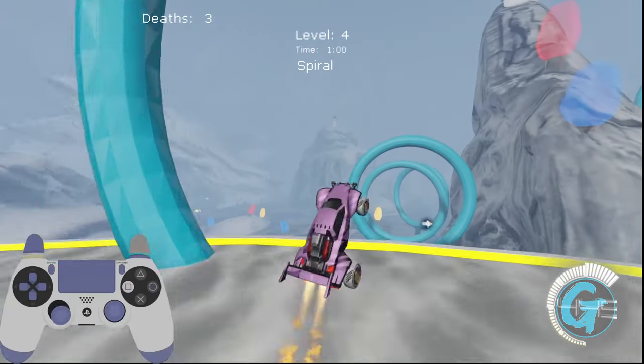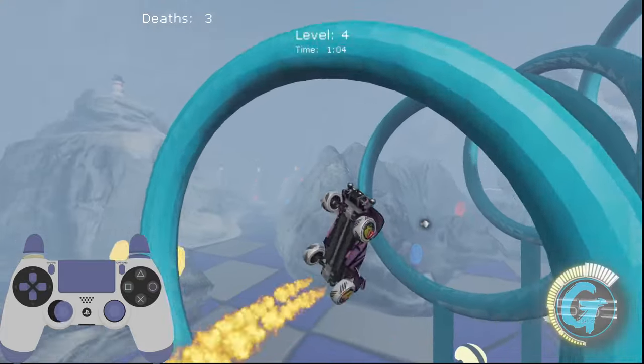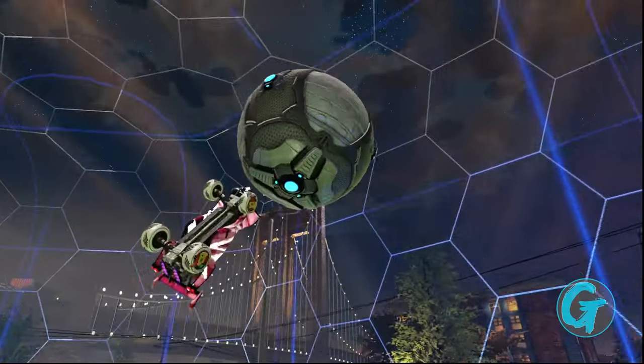Now that you've had some time to practice controlling your car in the air with directional air roll — provided you watched my previous video — it's now time to transition that control into air dribbles. Air dribbles are one of the cleanest, coolest, and hardest to defend mechanics in Rocket League.